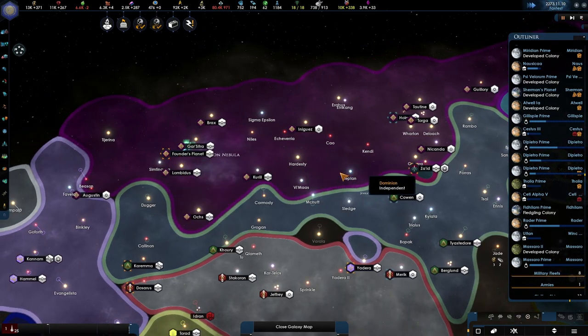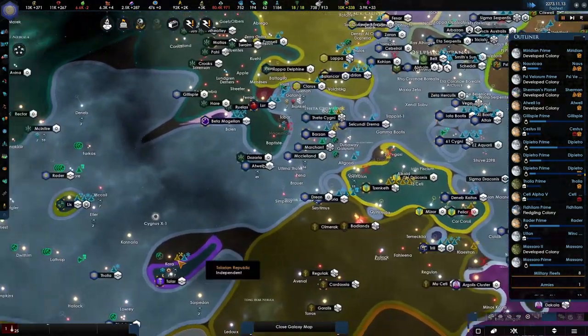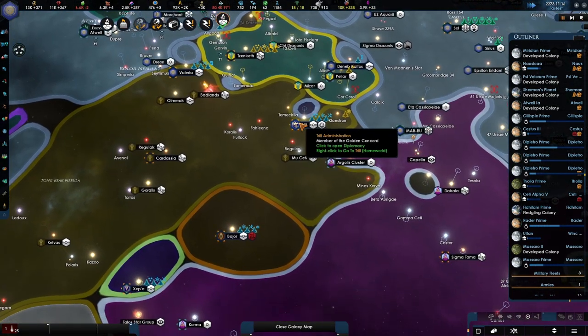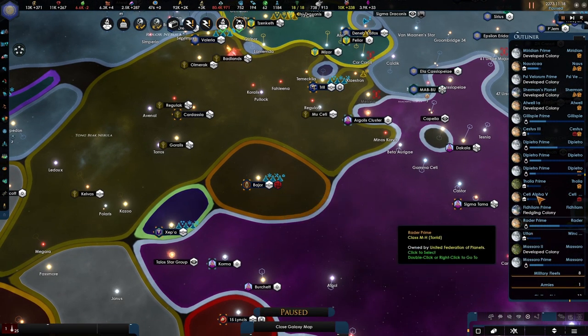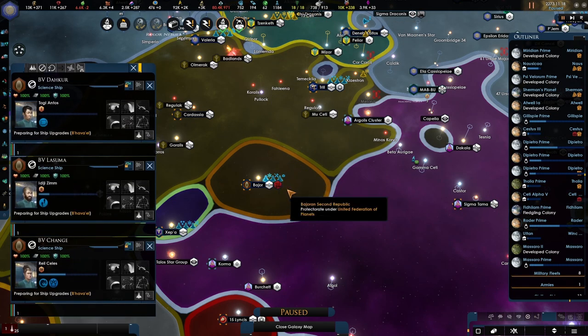There should be a wormhole going through your territory. Where are you? Trill. Bajor. Unexplored — yeah, we need to change that. We need to make sure we explore that. Why don't you explore that? You're part of me.